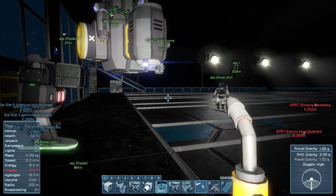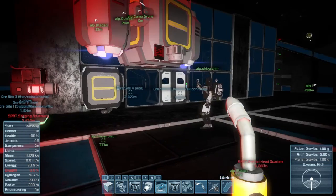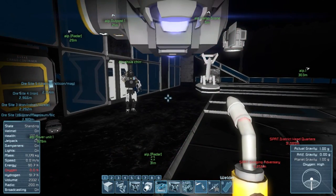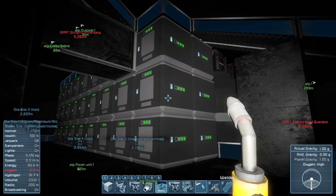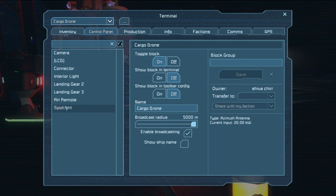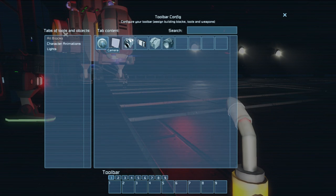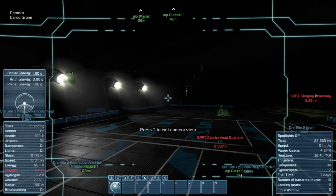Add landing gear. You can just hover there. Yeah, but it uses power as it hovers. Don't we have an infinite supply? Technically yes and no — it's draining the base batteries right now. We've got solar panels. Yeah, but it's nighttime. So now if I go to my menu, Cargo Drone, Remote, hit Control, add camera to number one. Now I hit one and I can see from the drone camera.